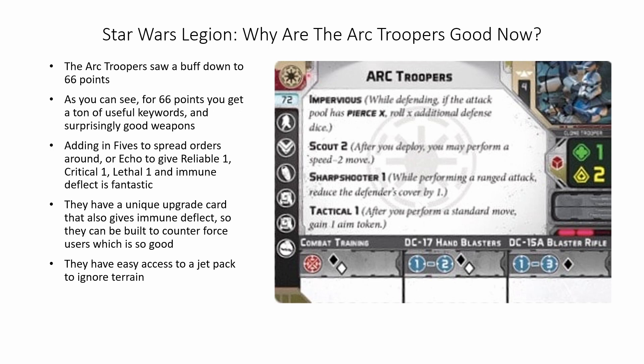Adding in 5s to spread orders around, or Echo to give Reliable 1, Critical 1, Lethal 1, and Immune Deflect along with 2 red dice added to the attack pool is fantastic. They also have a unique upgrade card that gives Immune Deflect, so they can be built to counter force users, which is good.